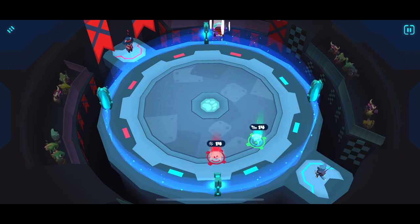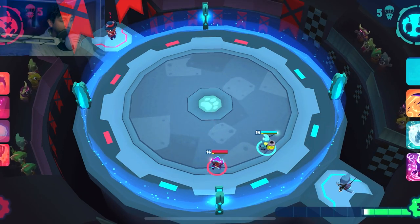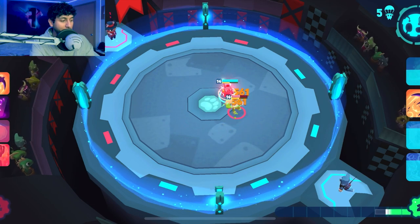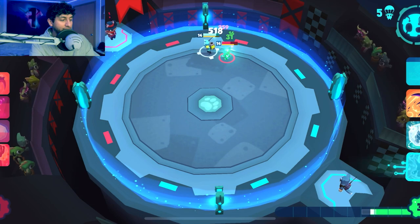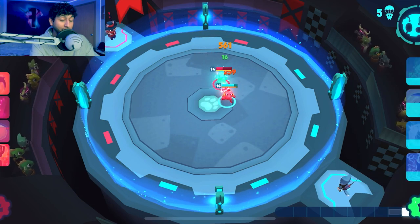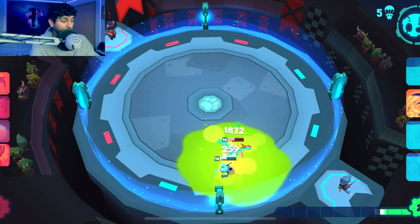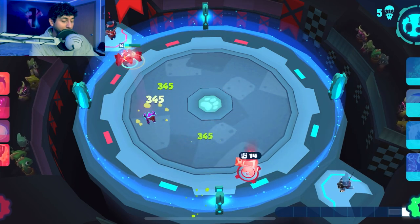We start the match by putting down Froggy. The counter to Froggy in Reginald's comp is Slicer — Slicer is actually pretty good against Froggy, but Froggy was able to dodge a lot of his attacks, gain the upper hand, and actually beat the Slicer. Froggy did get to low health, but that's okay.